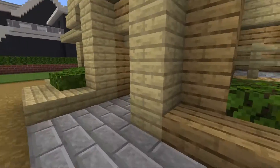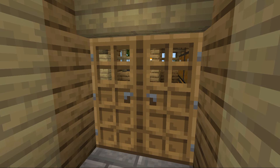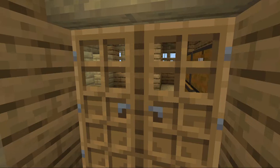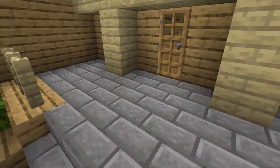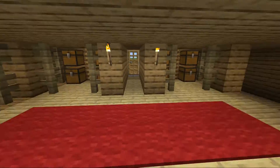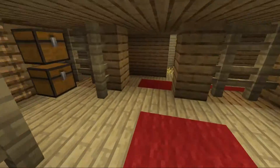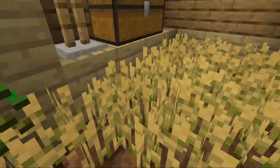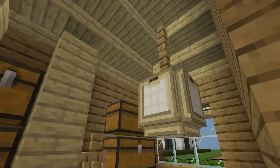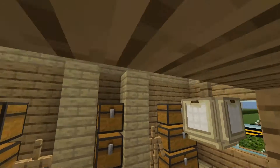Ignore the background noise — if you hear it, that's my dog, so just ignore that. Let's go inside the house. Here's what it looks like on the inside on this floor. It's made of glowstone I believe.